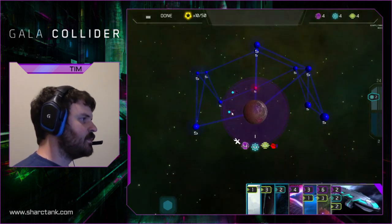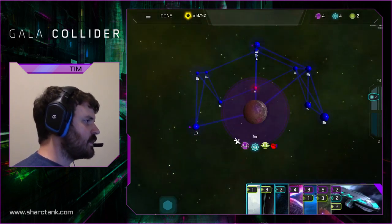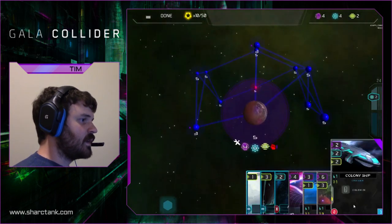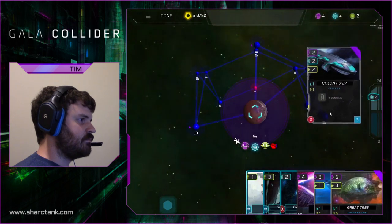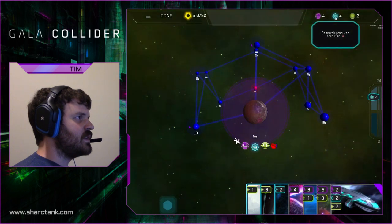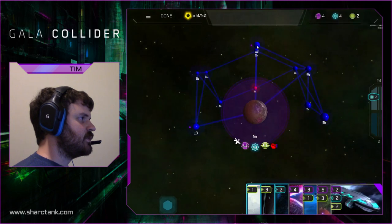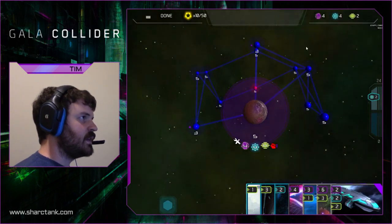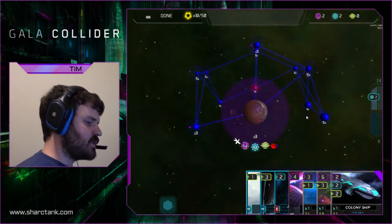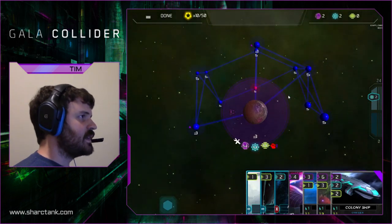First I need to start moving around. This is my colony ship, so I'm going to start by moving. I'm definitely going to go there because I know Frank is going to go there, or at least on his side of the map. I'm going to build another colony ship because I'll probably need it. You'll see the three different resources: energy, research, and materials. It takes energy to move your ships, and it takes two of each to build this colony ship. I'm going to go with a rush strategy this time — very different from what I've tried against Frank before, so hopefully he won't see it coming.